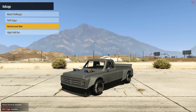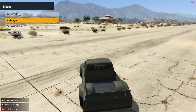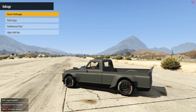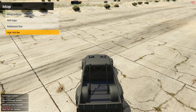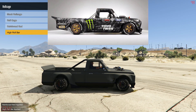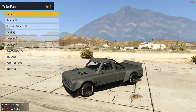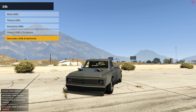Next we have the roll cage. There's a normal roll cage that adds a cage to the inside, a reinforced bed option that also adds a roll cage to the back, and finally a high roll bar — just like the real life one — so we'll be going with that. Moving on, we have the grill: a primary grill option that paints it to the body color, a secondary one, and we can even de-chrome it, so obviously we'll go with that.